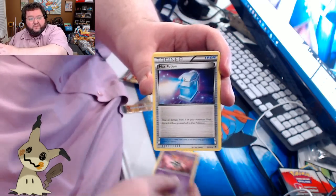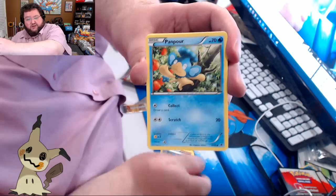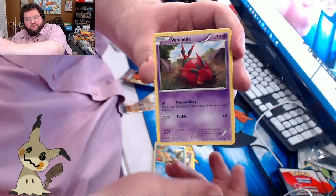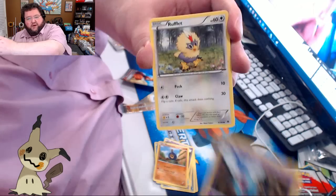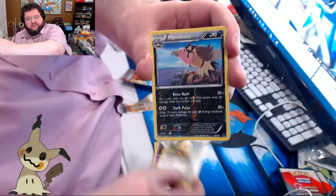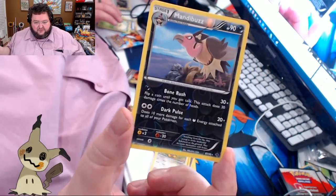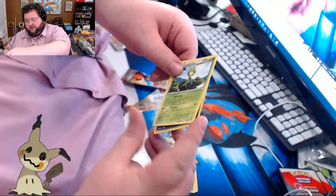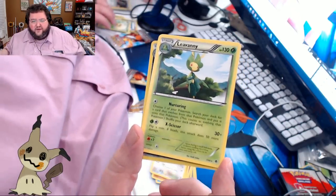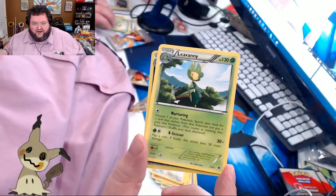There's Sigilyph. There's a Max Potion. Bianca — draw a card if you have six cards in your hand. Panpour. I hate those monkeys. Venipede, Roggenrola, Woobat, Rufflet. Mandibuzz is our Reverse Holo — I think that's uncommon. Our Rare here is Leavanny. I don't know how to pronounce it.